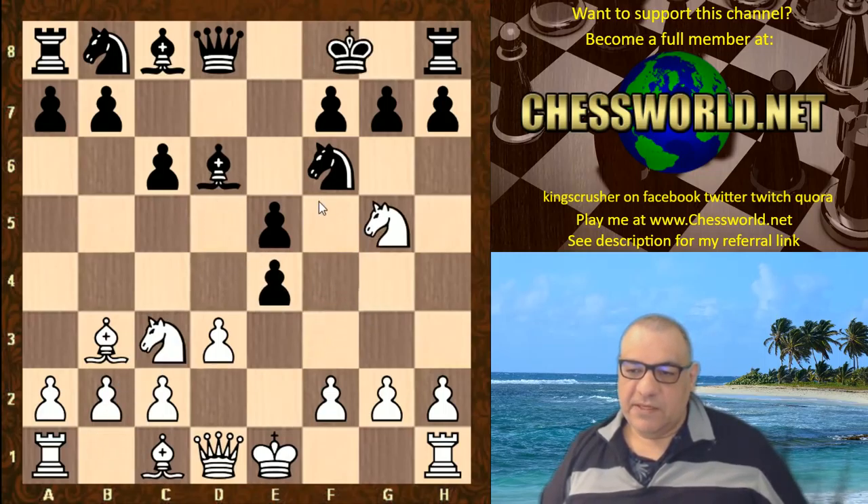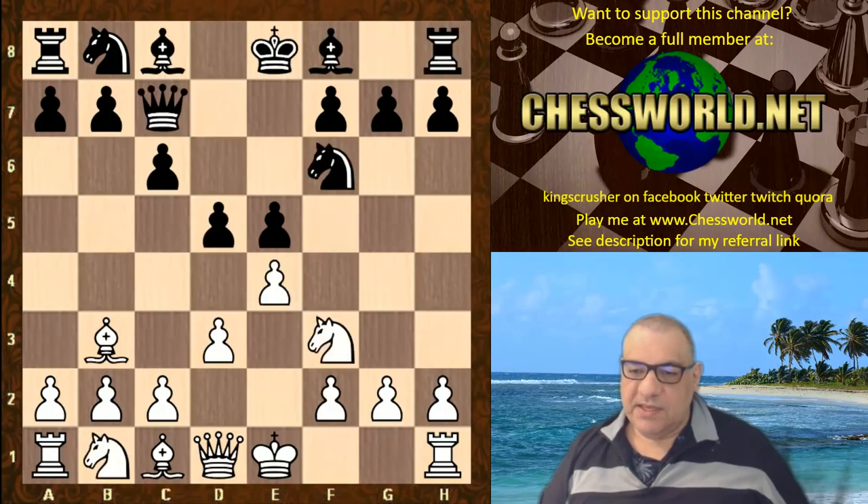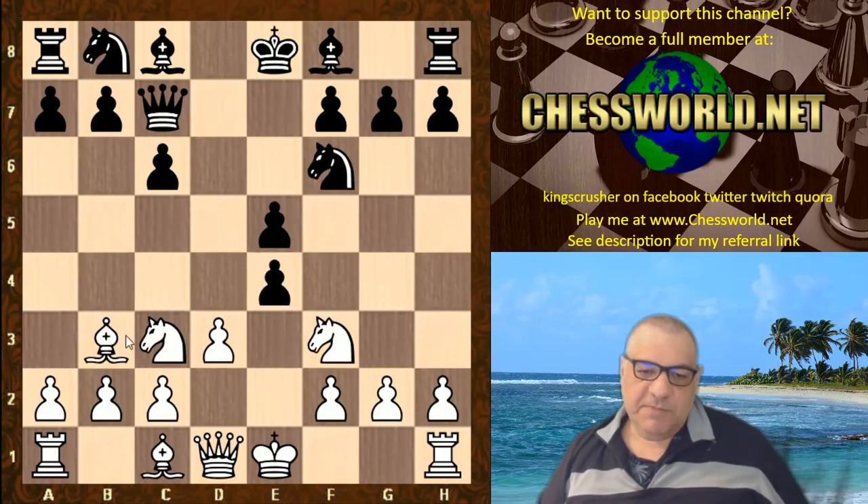After dxNg5 this is thought to be a small edge for white. So Qc7 is slightly unusual. Nc3 putting pressure on d5. dx — and you can see this bishop is actually quite good now in the position.